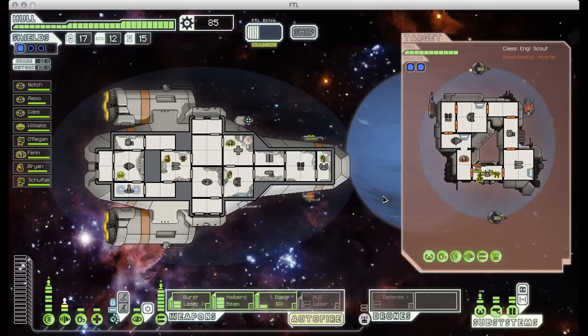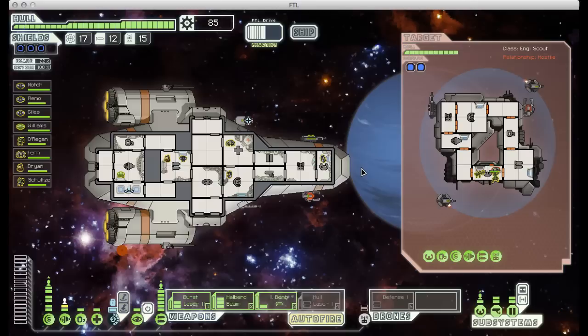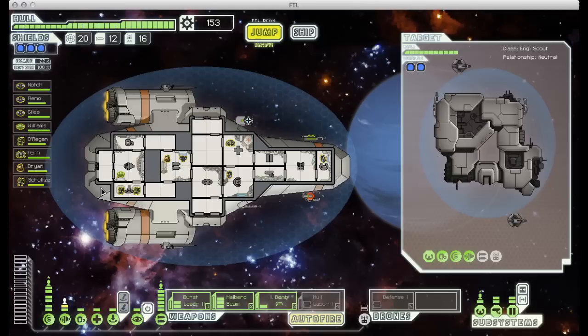I'm immediately going to use my shiny new Mantis crew member to invade this ship. An all-Mantis boarding party is really, really formidable — there's not too much that can stand in their way unless they're outnumbered two to one. Especially once they've gotten a couple levels in combat so they're doing extra damage, it's very nice to have. We get another good reward. The scrap rewards do ramp up as you progress through the game along with the difficulty of the enemies.